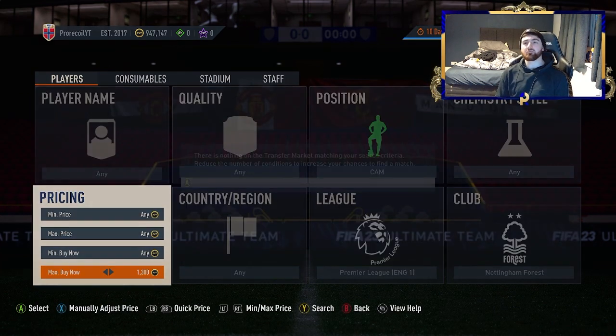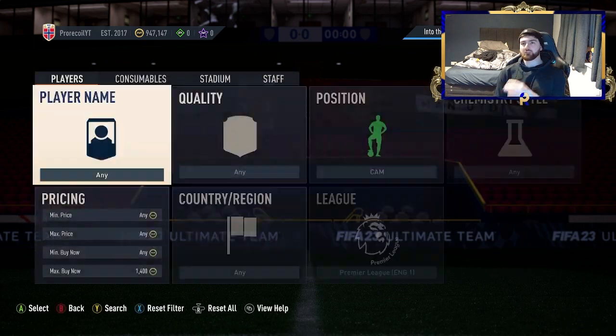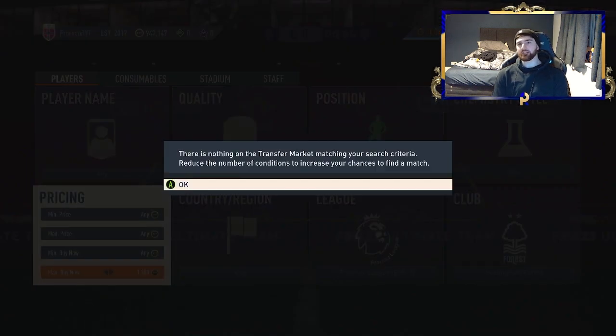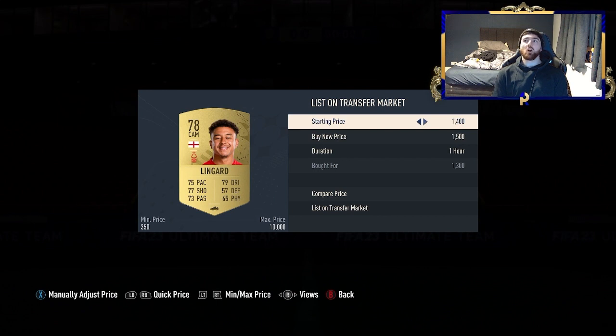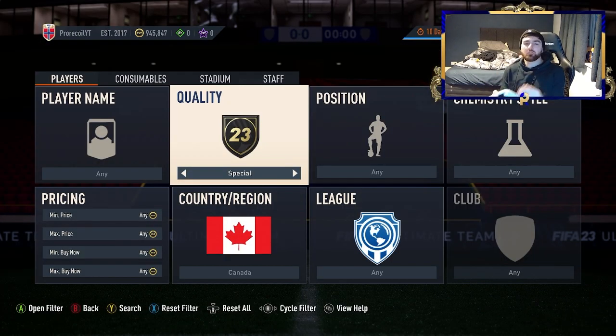We've got another filter: CAM, Premier League, and Nottingham Forest. I believe they've risen in price because of SBCs — and just because they're CAMs in the Premier League. There aren't actually many straight common CAMs in the Prem. We're going to be sniping and selling these for 1.5K. You really want to be buying at 1.3K or 1.4K. At 1.5K the EA tax is 75 coins, so buying at 1.3K gives us about 125 coins profit per snipe. Obviously, if you want more, just lower the price you're buying at.